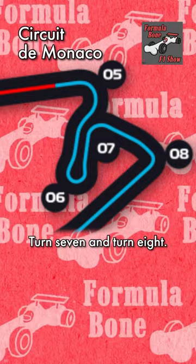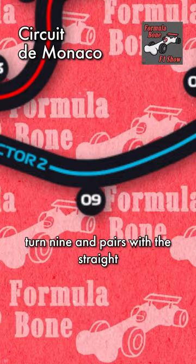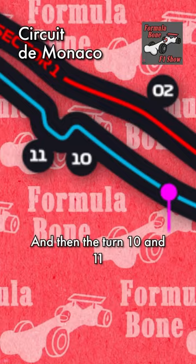You then have the legendary Monaco Tunnel, which includes turn nine and pairs with the straight just after the tunnel — another of Monaco's very few overtaking opportunities — and then the turn 10 and 11 Nouvelle chicane.